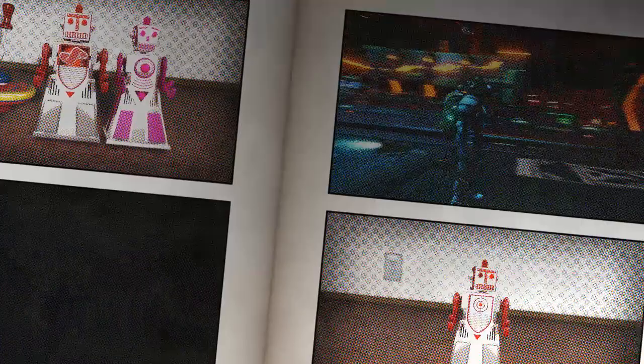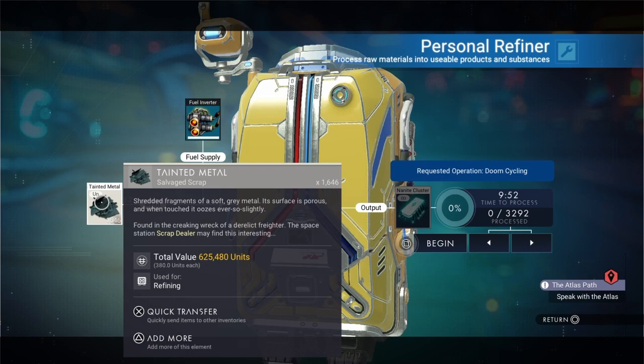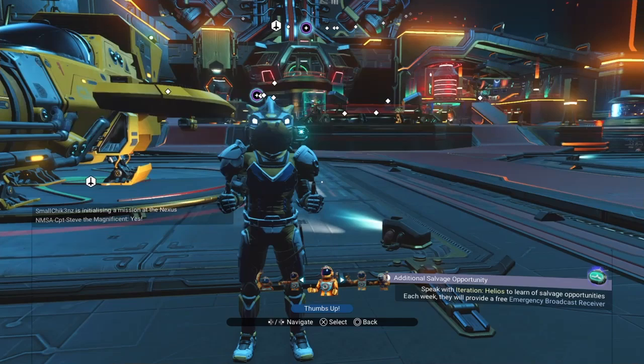Then you just do a reload of your auto save. Now if I check my inventory — exosuit — I've still got 1600 there, and I should have another 1600 here. Put it all together and I should have 3292 now. I'm so close to getting that visage. I have run those freighter missions countless times, chums.